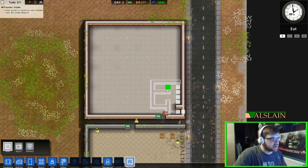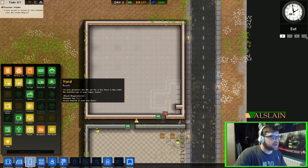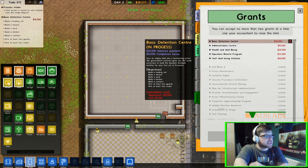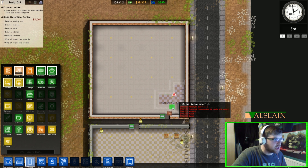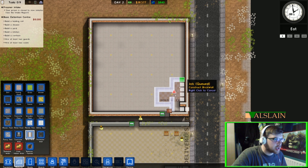We then need a shower room. That can be our little holding cell — the smallest holding cell I think I've ever built. We need a canteen and a kitchen, a shower room and a yard. Let's go in here and check grants — Basic Detention Centre. This gives us the things we actually have to build. Our holding cell is what we've built, so let's quickly mark that out in walls.